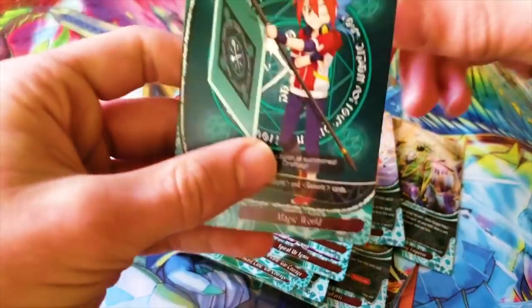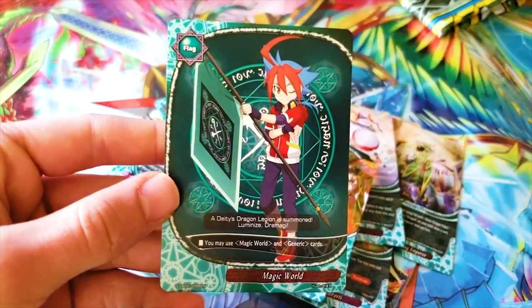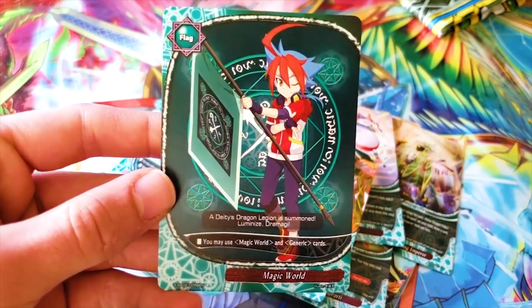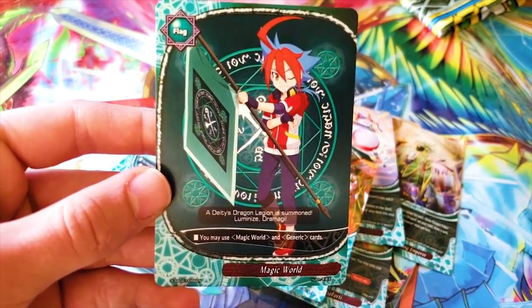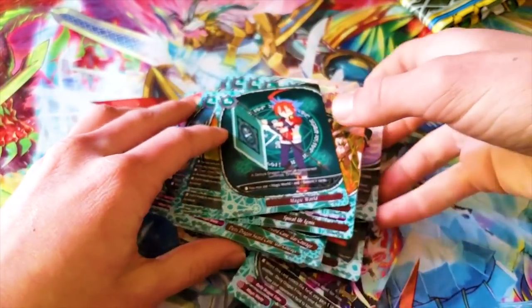Then you got your flag — it's Yuga posing doing something magic-related. I just realized all these flags are going to be Yuga posing in different ways and I'm all for it. That's everything for the Magic World deck.